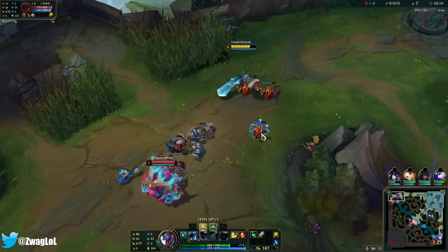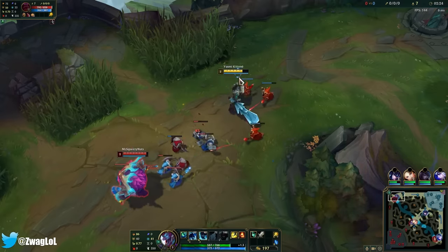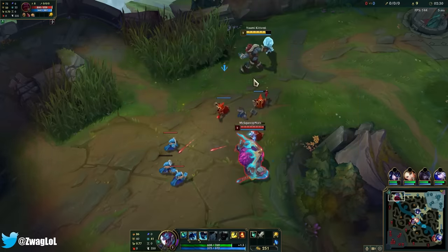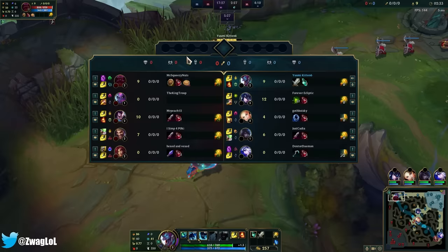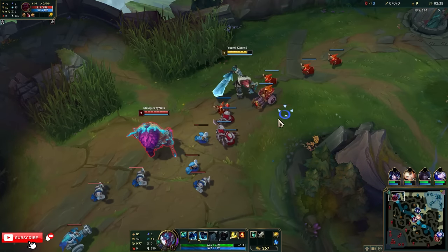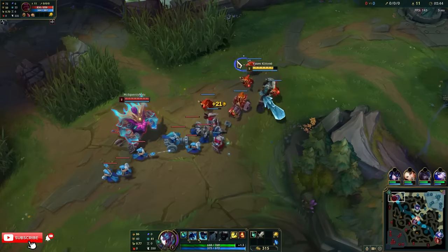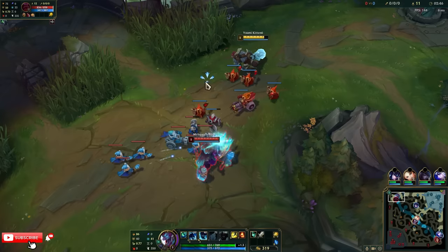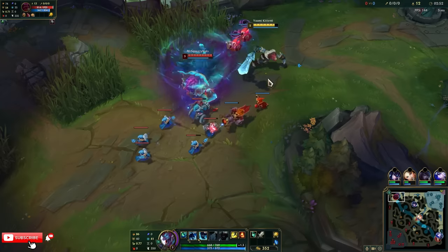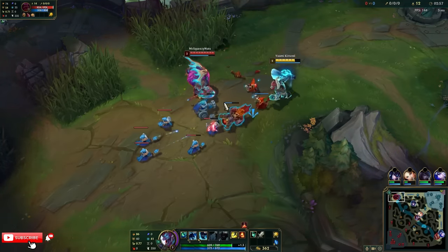They only cost 900 each, so it shouldn't be too expensive of a build. I don't think I can fight Ornn until level 6. I can maybe try to flip an early fight, but it's kinda risky. Because he has Sustain — he's got Biscuits, he's got TP. If I take a bad trade or even an even trade and he teleports back with full HP, I'm in trouble. And he has Bone Plating.